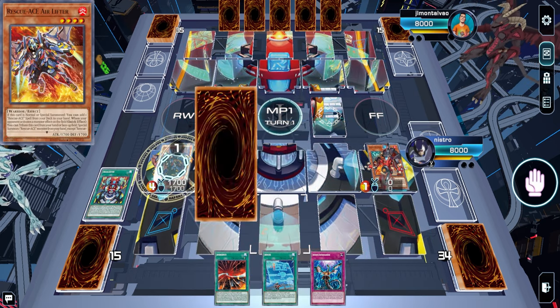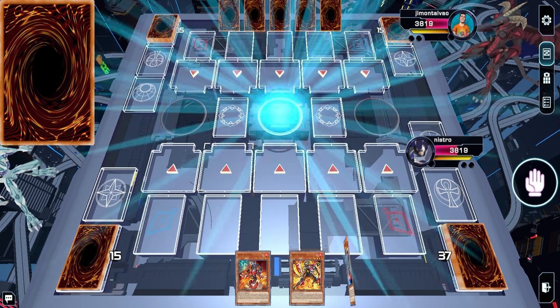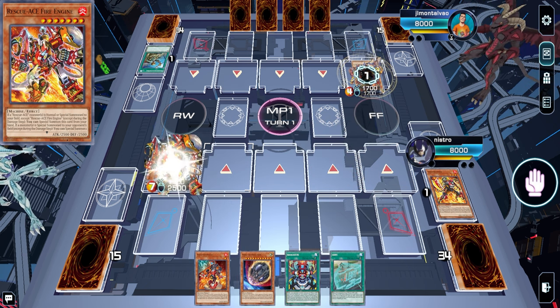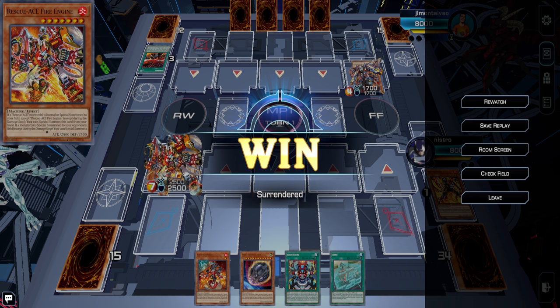Going into our next game, we get Hydrant plus Airlifter which is great. They try to Imperm and we're just too good — we open Emergency plus Airlifter. Airlifter usually searches Emergency and in theory it would be better if it searched Emergency every time, but we open the Emergency anyway. Same dude — he's also on Rescue Ace. We drew the funny card. For some reason they tributed their own Hydrant instead of Airlifter, so they just scooped. Maybe this guy is new to Rescue Ace — this is still Bronze rank.